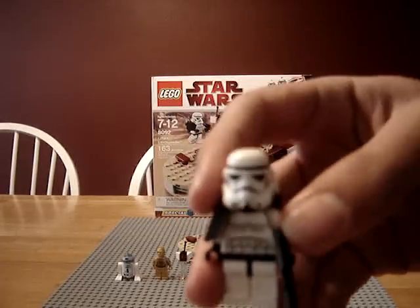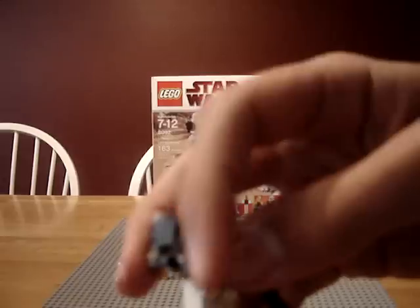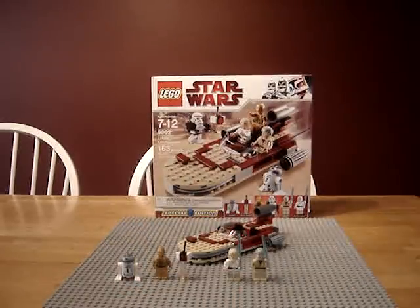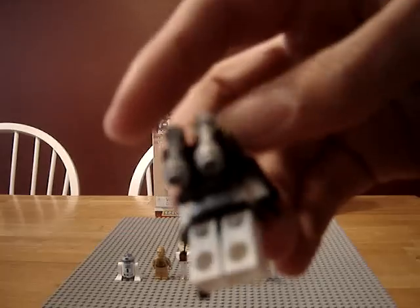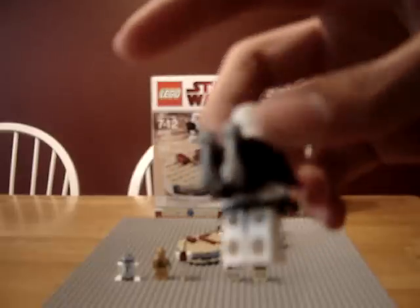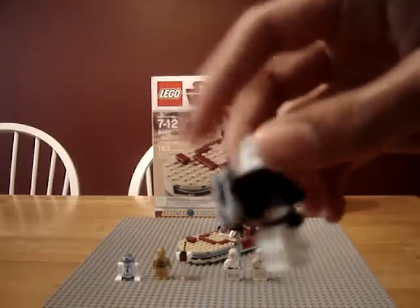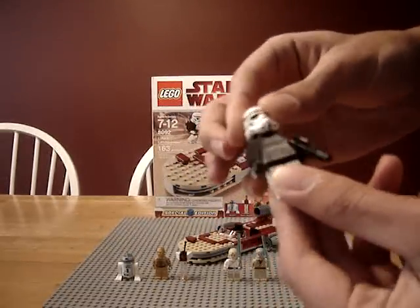You get a Sandtrooper. He's pretty much just a plain Stormtrooper with this new black pauldron, and then he's got a backpack. It's five pieces: this piece, two little clips, and then two lightsabers. And the thing about him is with that thing on, his head spins fairly easily.